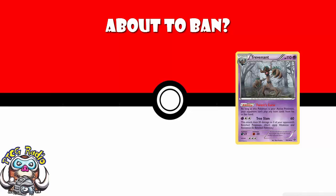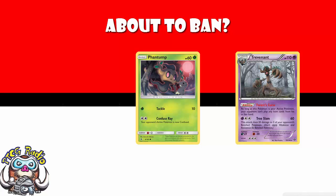Trevenant, when he's in the active, stops your opponent playing items while you still can. And that's very powerful. But the biggest problem with Trevenant is the ease with which you can get him out, because of the aforementioned Grass Phantump and Forest of Giant Plants.